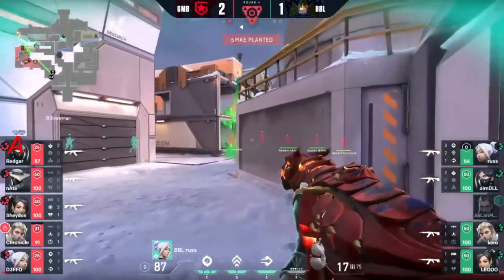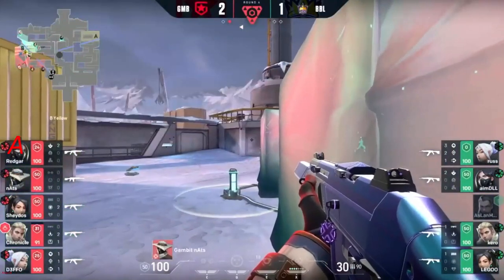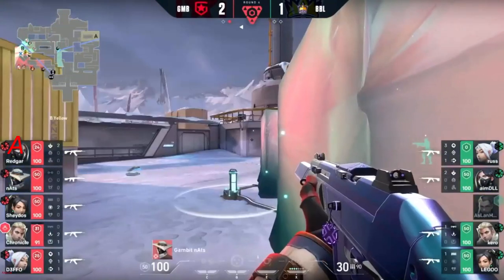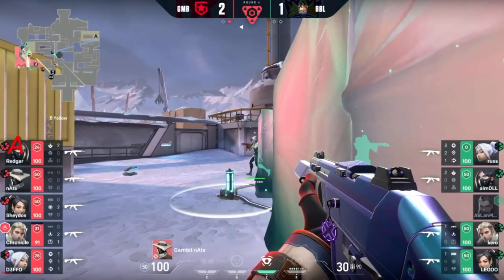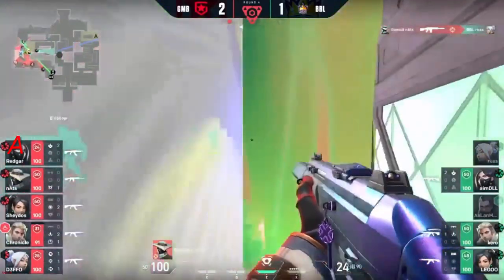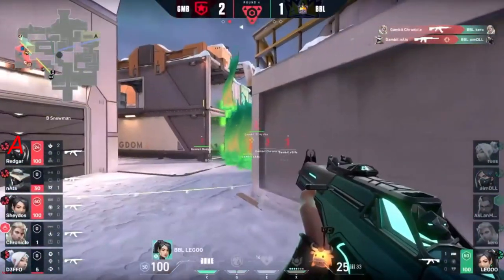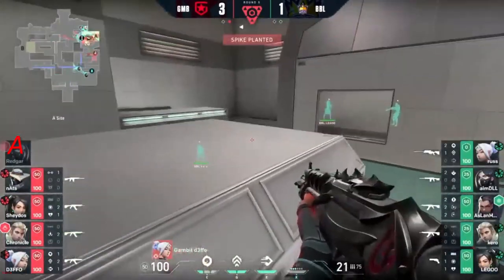That was so close. Russ tries to spray some more, but the Viper Ball is not helping him here. Redgar going to play for it — and there we go. This is why flank protection can be so good. Gambit have two Cypher trips behind them — they should be completely fine. Nats gets Russ — still playing on-site, dancing around inside his cage, finding these cheeky little angles.